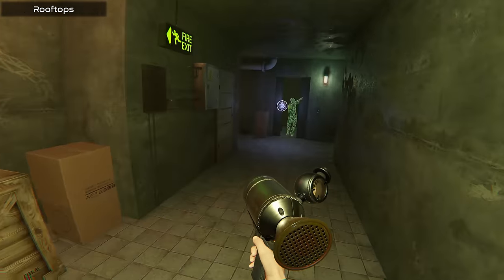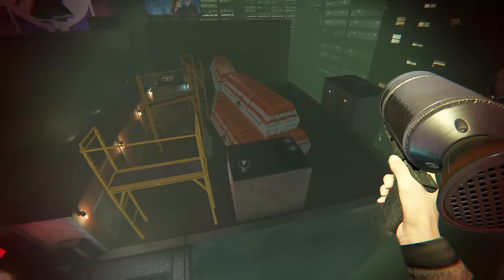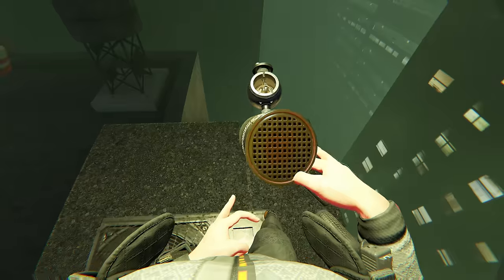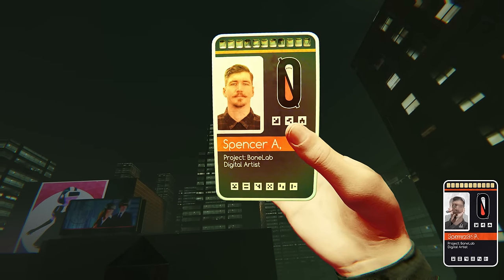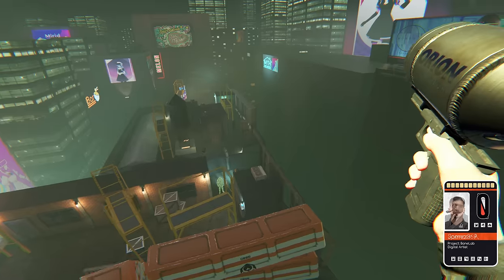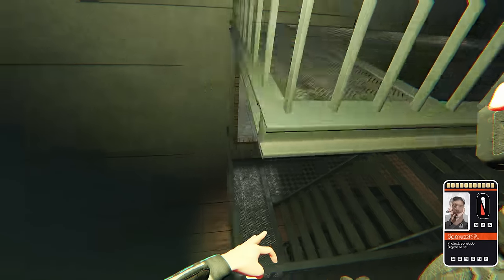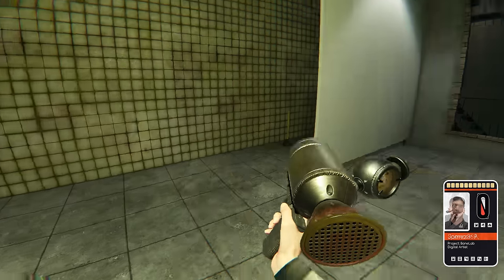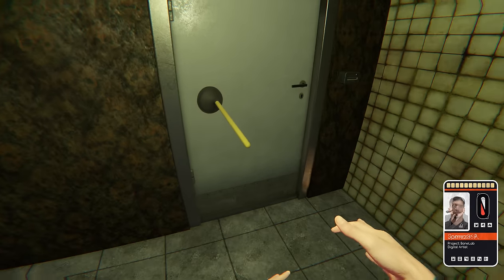Rooftops is a level that effortlessly evokes the spirit of iconic movies like Terminator and Blade Runner, capturing my imagination with its futuristic ambience. As I ascended the stairs and reached the pinnacle of the rooftops, it was as if I stepped into a realm where these beloved cinematic worlds converged. Amidst the urban landscape atop the building, I discovered the dev keycard belonging to Spencer A, also known as James389, the talented digital artist of BoneLab. Eager to explore further, I swiftly traversed the map, my Nimbus gun propelling me through the air with grace. To my delight, a secret room revealed itself on the side of the building, concealed behind breakable glass. Curiosity piqued, I made my way inside. As the doors closed behind me, I found myself in what appeared to be a laboratory — a conspicuous setting hiding the true secrets within.